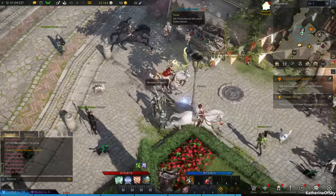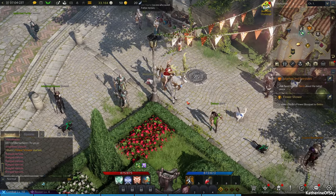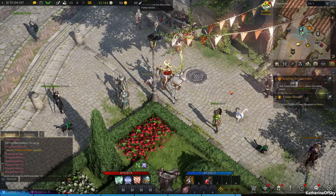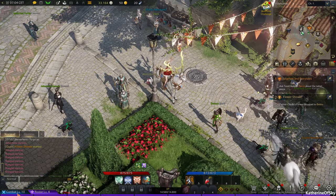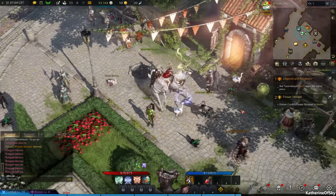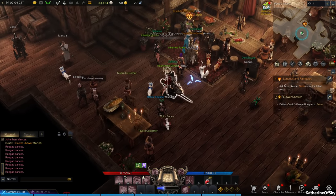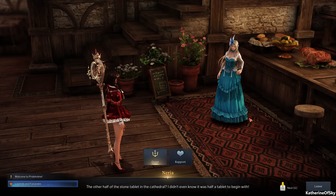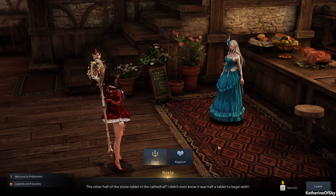There's a quest for that rabbit but it comes up once per roster — your account-level stuff — so I can't actually show that right now. We're going to go inside and talk to Neria, the innkeeper. She mentions the other half of the stone tablet in the cathedral.